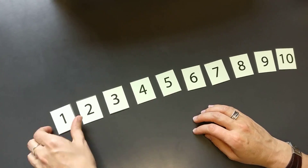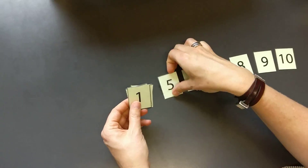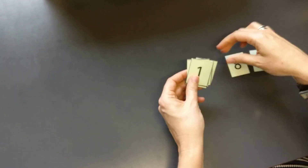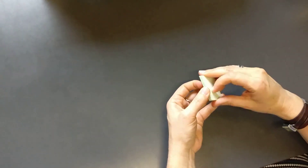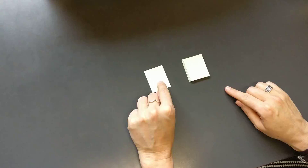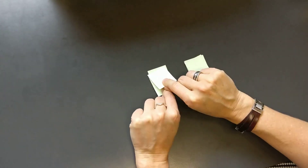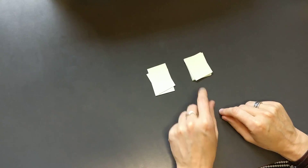I've got some numbered cards here and I'm going to collect them in order into a pile, and then I'm going to choose how I deal them out. I can either take one card to put on a new pile, or I can take two and swap them over before dealing them onto the new pile.